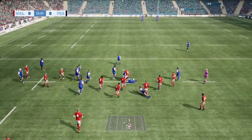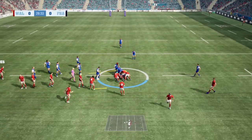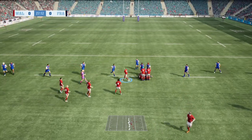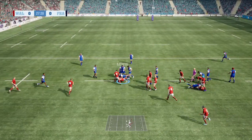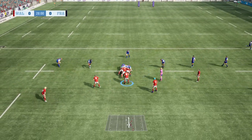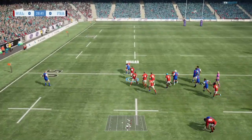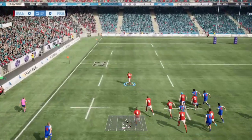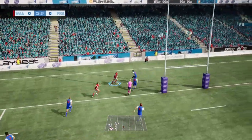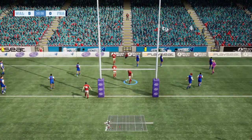Slow ball coming for Wales now. Bigger out to Parkes, back inside to Adams — throws a loose pass but finds Halfpenny on the ten-meter line. A chance now for them to attack through Lewis, still in possession. Ball down out to Tompkins, now there's a bit of space for Dan Bigger — and Bigger could go all the way! Nobody's going to catch him and he's going to run straight under the posts!